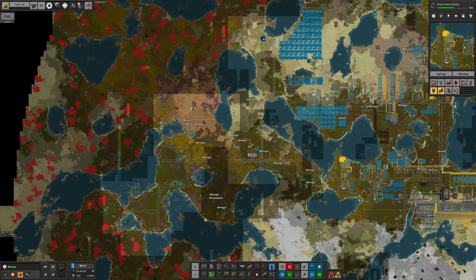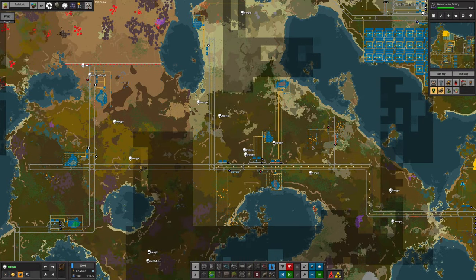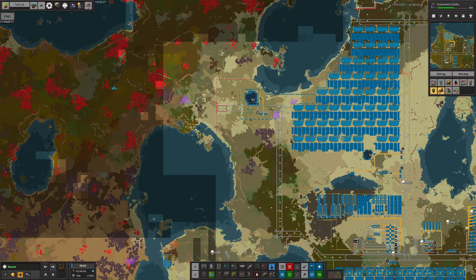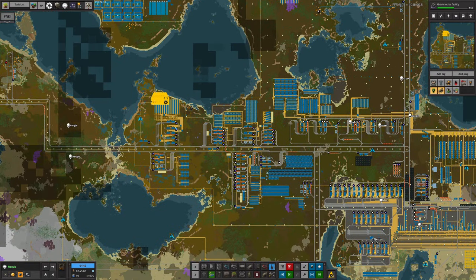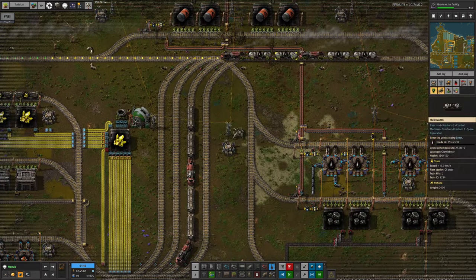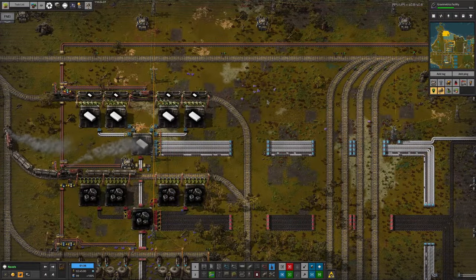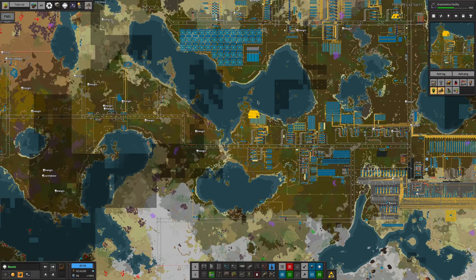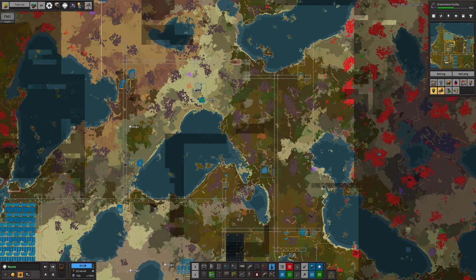Mark has also added in an additional oil mine somewhere to the west. That's probably part of the reason why, when I tried to show you the sulphur and plastic shortages, there was actually plenty there — we now have loads of trains carrying it around and lots of places digging the oil up. I believe that covers everything on Norvis, because it's mostly now just there to supply resources up to the space station like all the other planets.